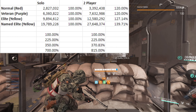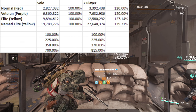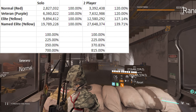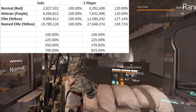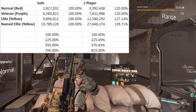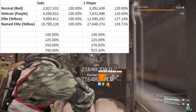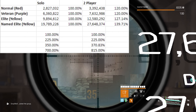A purple has a 20% increase in eHP — health and armor. An elite yellow has a 27.14% increase (the overall decimal was a long number but it rounds to 27.14%). And a named elite has a 39.71% increase in overall eHP going from solo to two-player.